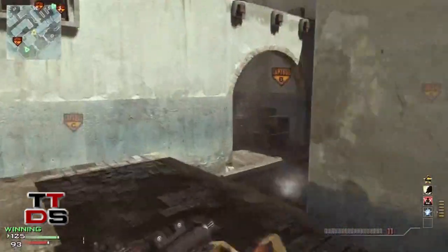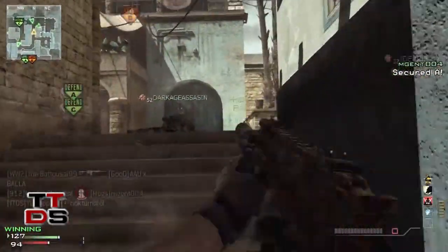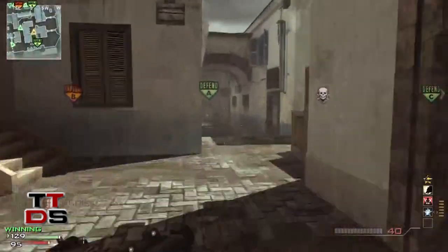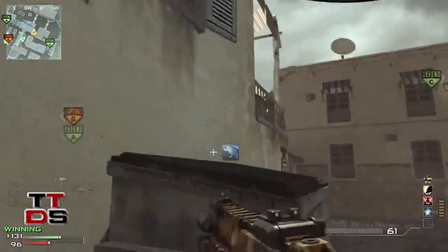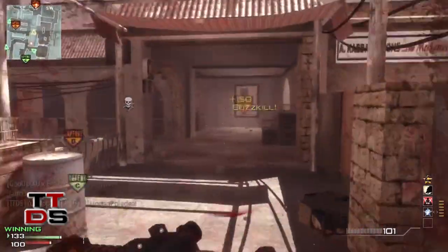Basically, once you get your 8th kill, you will get the full Specialist Package — that's every perk. So you can keep using your primary gun because you're going to have Scavenger, you can run around really quick with Marathon and Lightweight, and hipfire people with Steady Aim. This gun really has awesome hipfire; I love using it.